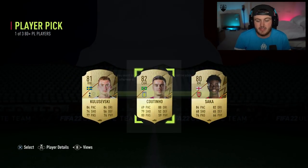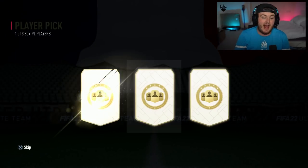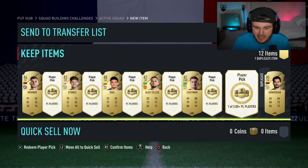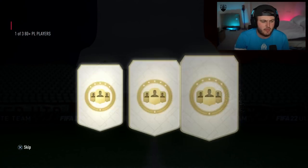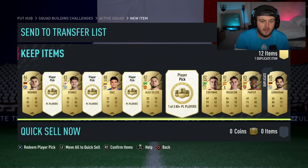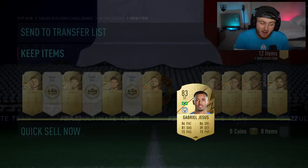I've used pretty much all my Prem players up until about 84 rated in these to avoid getting duplicate after duplicate, and I'm also taking the lower rated cards as opposed to the 83s and 84s — again, to avoid getting loads of dupes. So if we can get some Team of the Seasons, that'd be nice. We're halfway through right about now. No TOTS so far. Highest rated has been Gundogan, 85 rated.